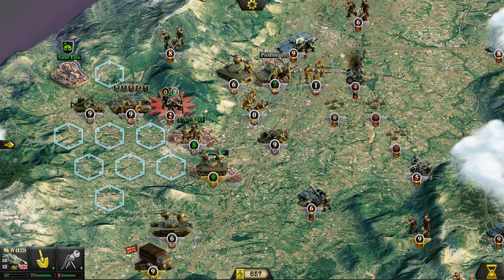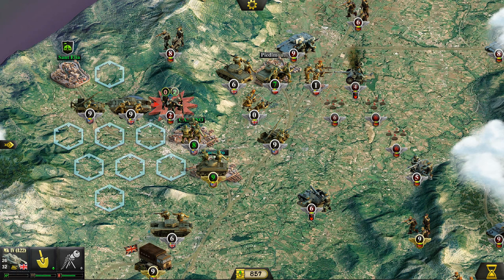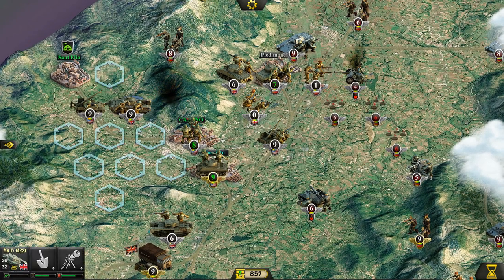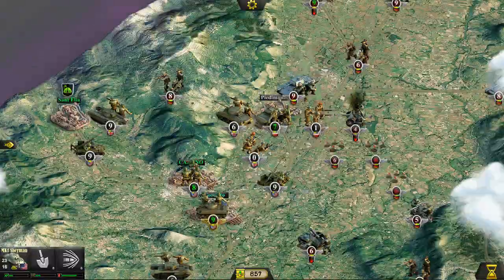Since we have given requisition points to most of these units, those particular units are not going to be able to move — that's okay, we'll move them next turn. I'm going to protect Saint Elia. I hate to have to send an entire tank regiment just to defend this base, but losing it is not an option — we cannot lose that base.